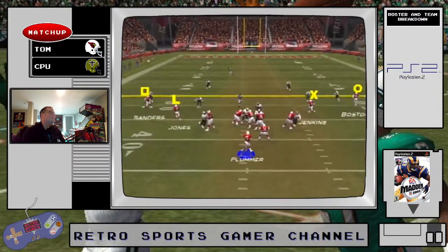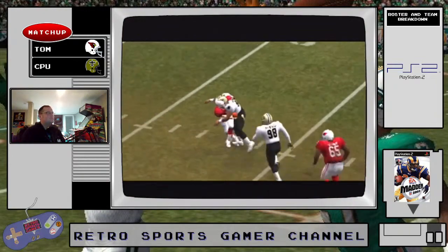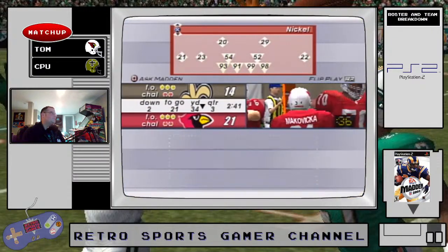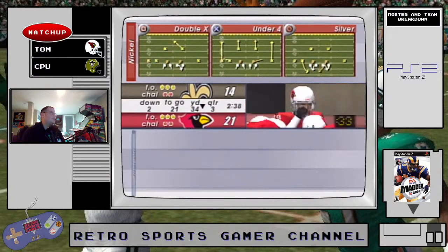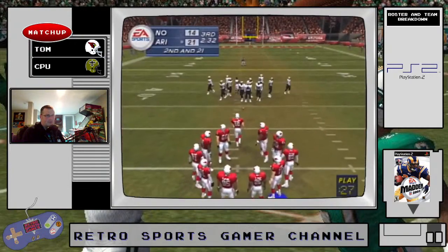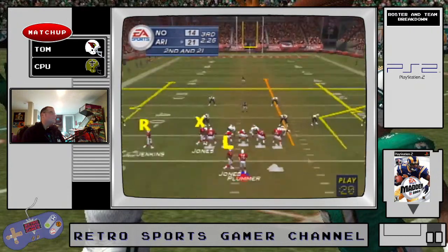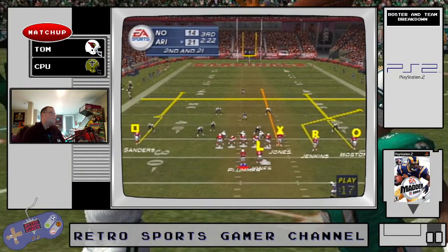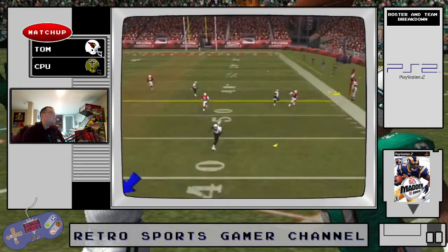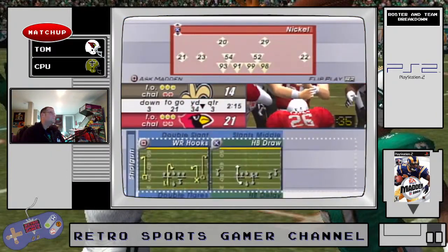I should just do it to Boston — saw it happening, saw the double coverage. Second and long coming up. Switching sides here trying to hit Jenkins — corner out with an extra DB, the defense is in the nickel. He surveys the field — threw it to the wrong spot. Aaron Brooks is out for the game — let's see who the backup is.